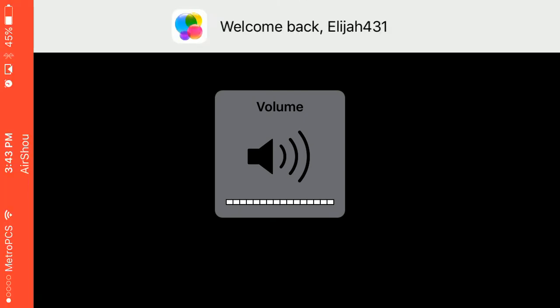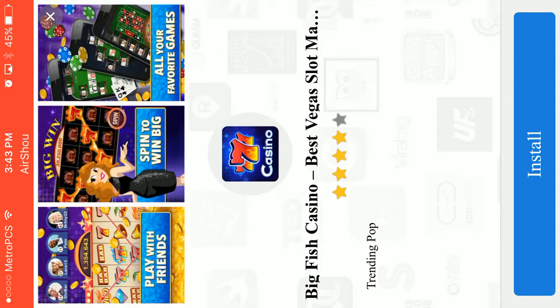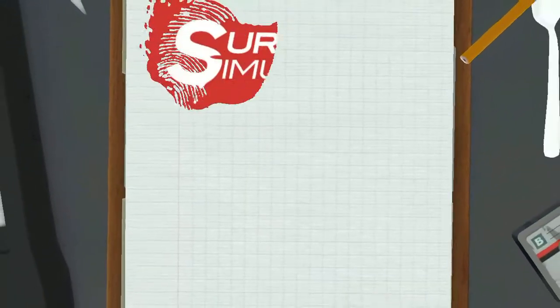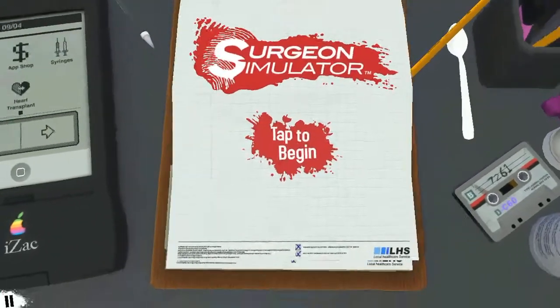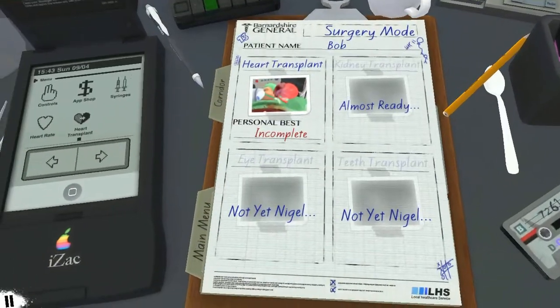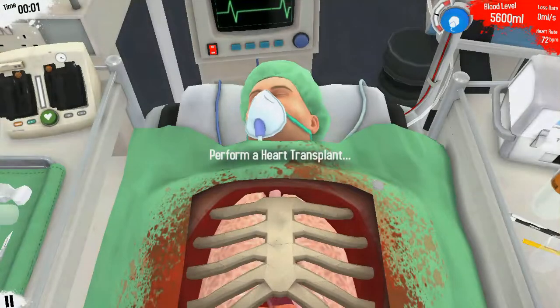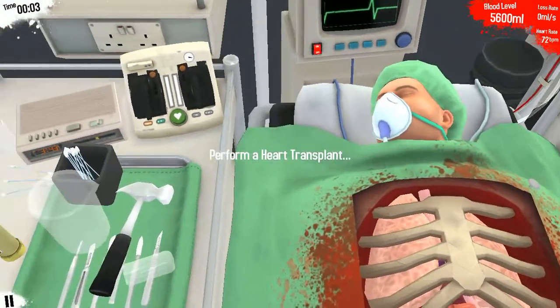Okay, so we're gonna be playing Surgeon Simulator. It's very fun, just hard, very hard. Let's do this — operation: heart transplant. A drill is good for removing teeth. Okay, perform a heart transplant.